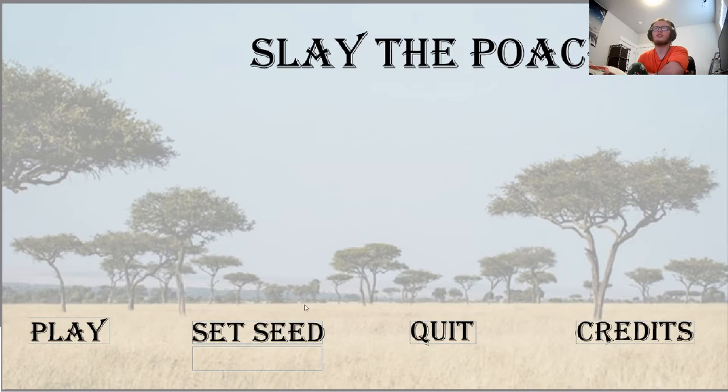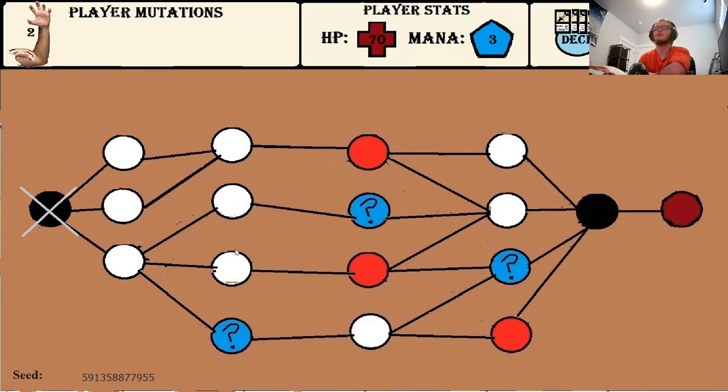The reason you can set the seed is because, much like the game Minecraft, you actually get a randomly generated world if you hit Play, but if you set the seed, you can get a guaranteed one. I'll just hit Play and get a random one, and I'll choose to play as the Rhino.